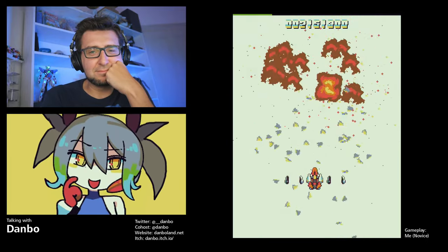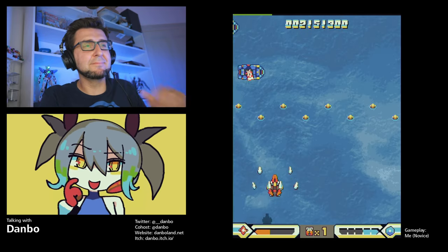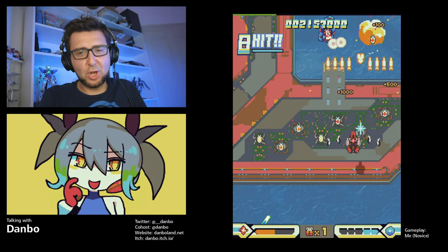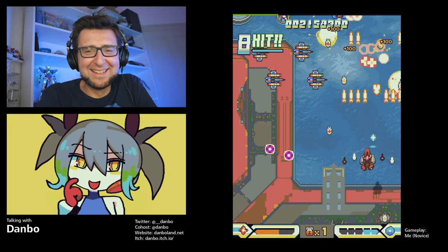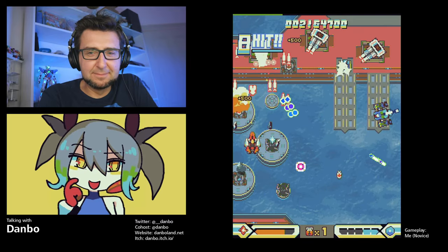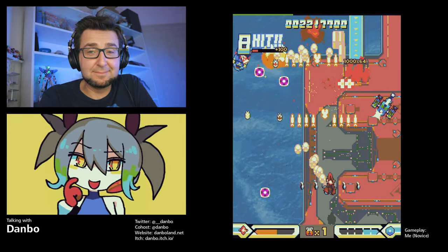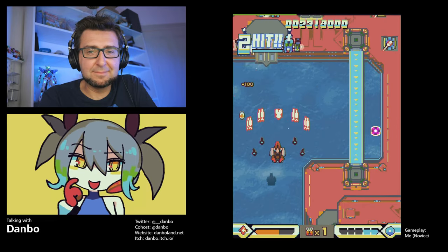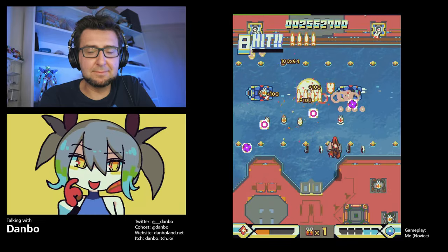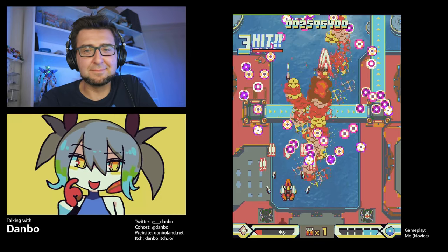The core scoring mechanic is the flourish system. You build up an eight-chain — your chain has a maximum limit of eight destroys. Once it's full, you use a special weapon which locks the chain at its current value and makes it drain. So you've got a short amount of time after building the chain to cash it in with your special weapon. This is called the flourish system, and I had that idea in university in 2008.